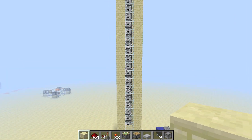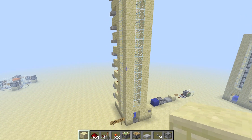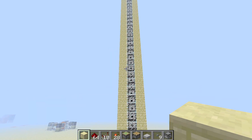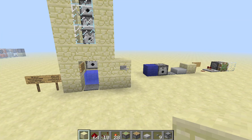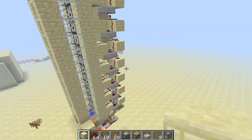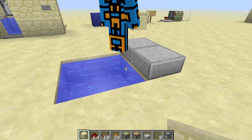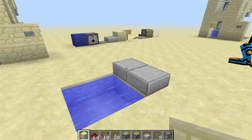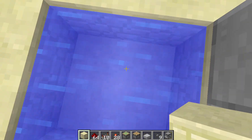Today we're bringing you guys something long-awaited and frequently requested: an elevator — although not a person one as you guys would like. This is a dispenser elevator. I call it aqua. It's based on a concept presented by Etho about a week or two ago. The concept is that when you lean against a block and jump in water, you accelerate and can jump one and a half blocks up, unlike when you're just jumping in water.